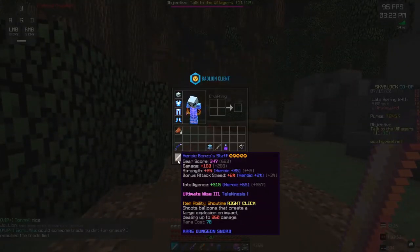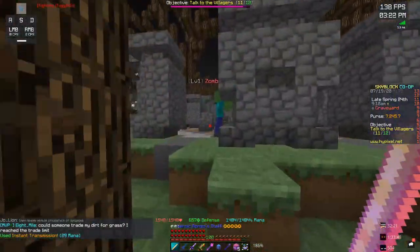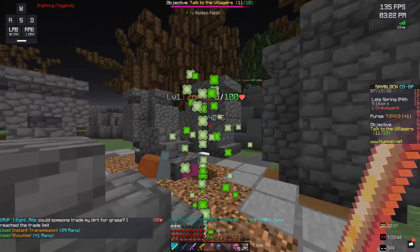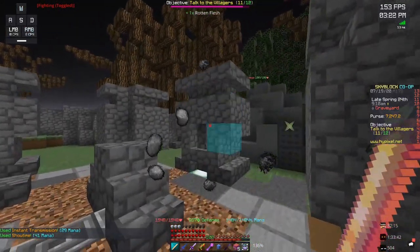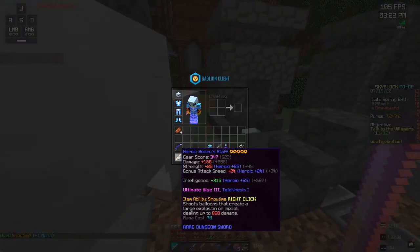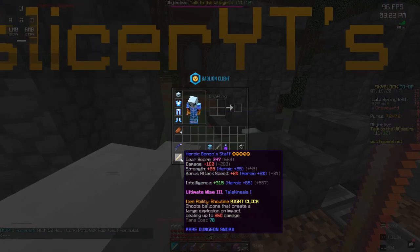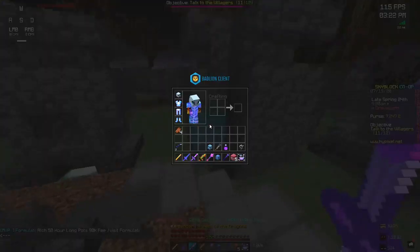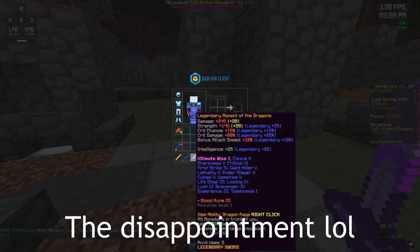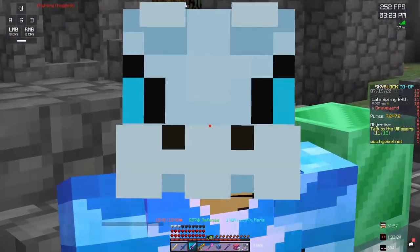Now let's look at the Bonzo Staff. Let me just go to a different area here and look at this zombie. As you can see, it's 14,200 damage. So yes, a Bonzo Staff does do more damage than AOTD, but not by a lot, right? It turns out you have to pay around 7,000,000 coins for an item that just does 3,000 more damage? That's not worth it at all, right? Wrong.